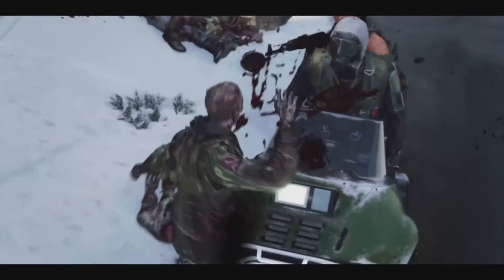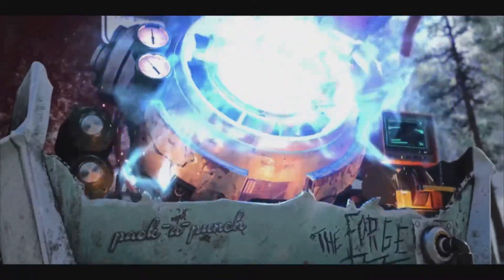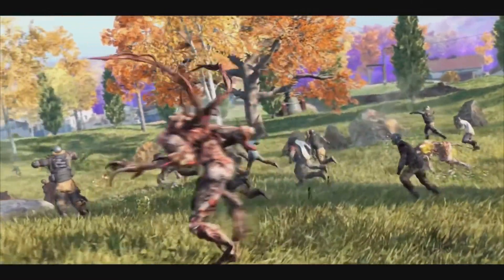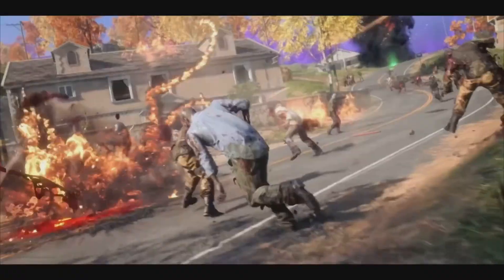In the traditional round-based zombies map, you have specific zombie spawns, and eventually after a while they sort of run out. The round flips. In Outbreak, constant zombies are spawning and you don't really have to worry, because you can move at your own pace. You can complete a round in 5 minutes or 1 in 30 minutes. It's all based upon the player.